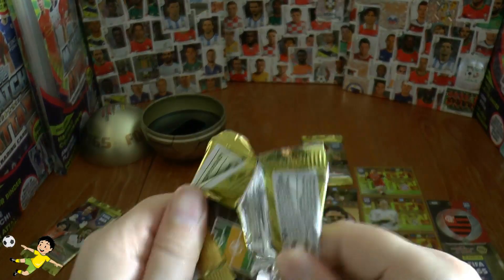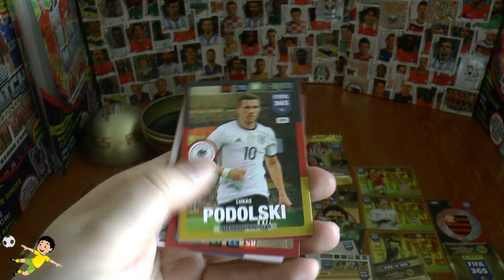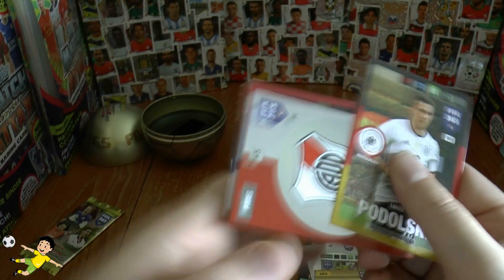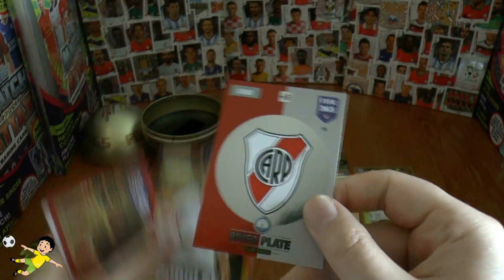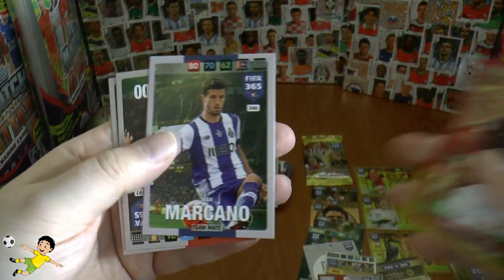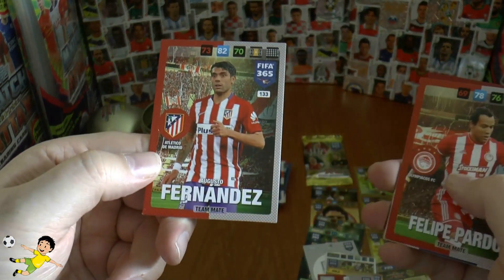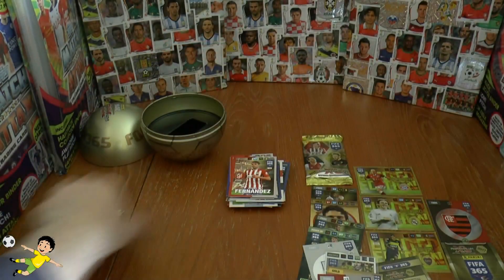On to our penultimate pack of this collector ball opening — Lucas Podolski still going. We've got the River Plate logo from Argentina, followed by Manolas, Marcello, Felipe Pardo and Augusto Fernandez to complete that pack.